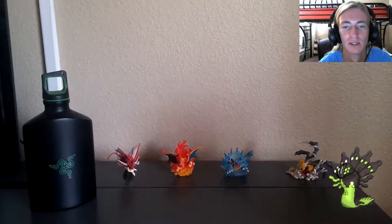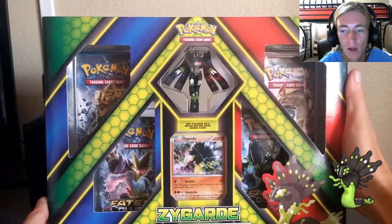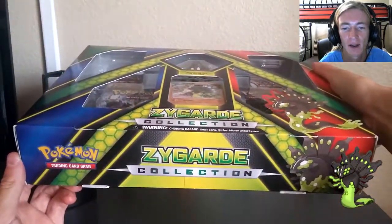What's up everybody, FurtherWinitachi here — hitting you up with another Pokemon trading card game unboxing video. Today we are gonna be rocking the Zygarde collection box, so let's get to it. It is super green — you got that Zygarde promo card in the middle, the Zygarde figurine in the middle, two Fates Collide boosters, a Breakpoint and a Breakthrough.